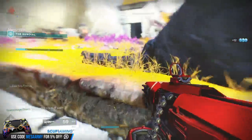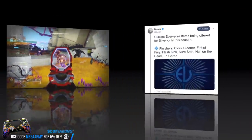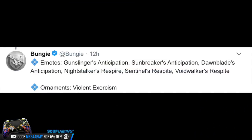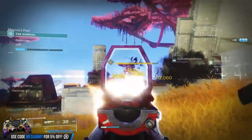Bungie tweeted that the current Eververse items offered for Silver only this season are finishers: Clock Cleaner, Fist of Fury, Flash Kick, Sure Shot, Nail on the Head, and Guard. Emotes for Silver only include Gunslinger's Anticipation, Sunbreaker's Anticipation, Dawnblade's Anticipation, Nightstalker's Respire, Sentinel's Respite, and Voidwalker's Respite. There's also an ornament — A Violent Exorcism — available for Silver only this season.